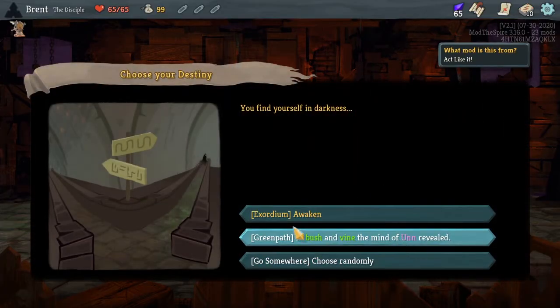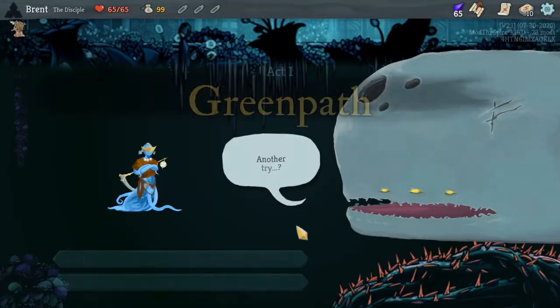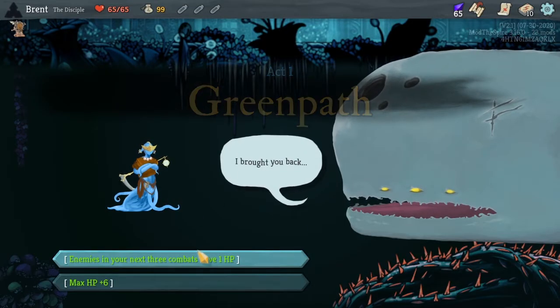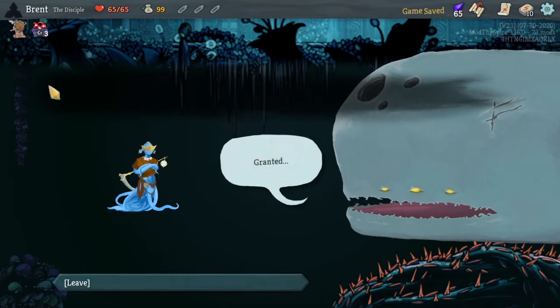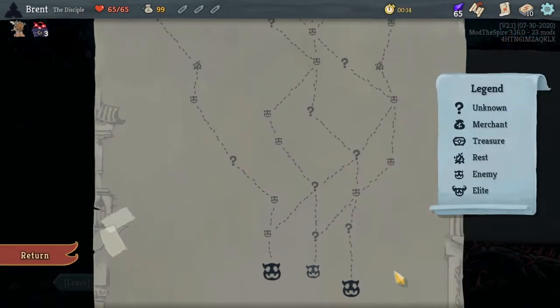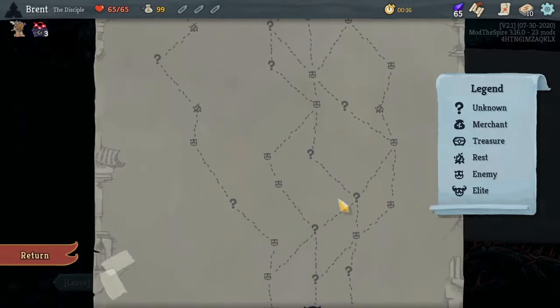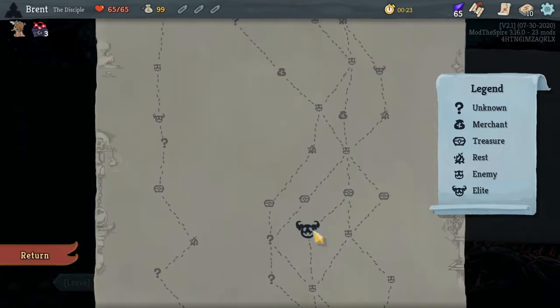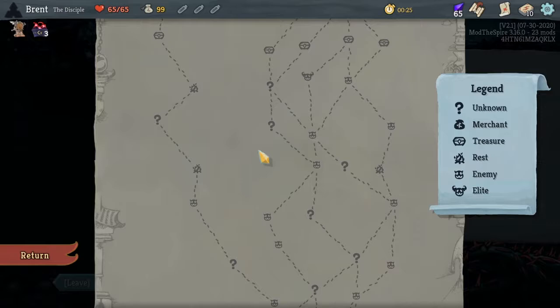We have not seen this one, we've only been doing this one. We're going to go to the green path and see how this goes. We'll talk to them, and then we will say monsters in the next three fights have 1 HP. This is great for getting some early advantage and possibly taking on an Elite, which I think — if my map shows right — we have only one Elite.